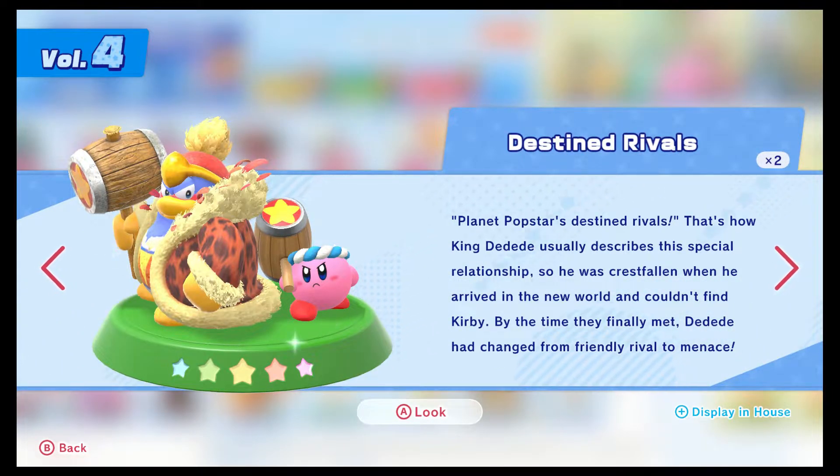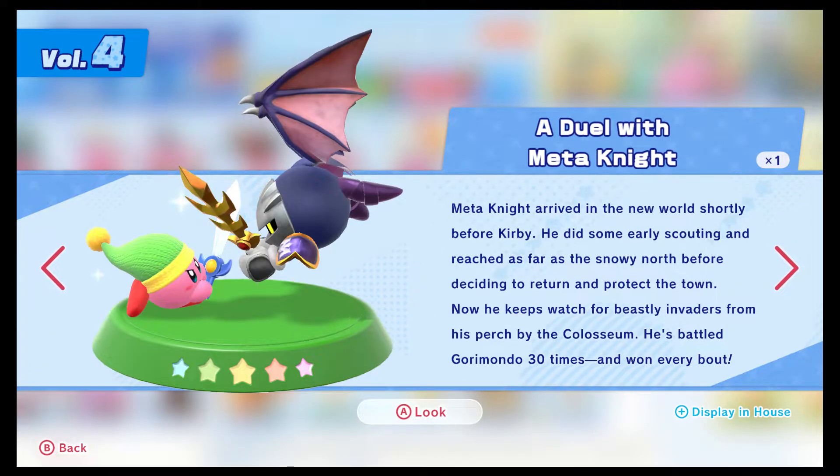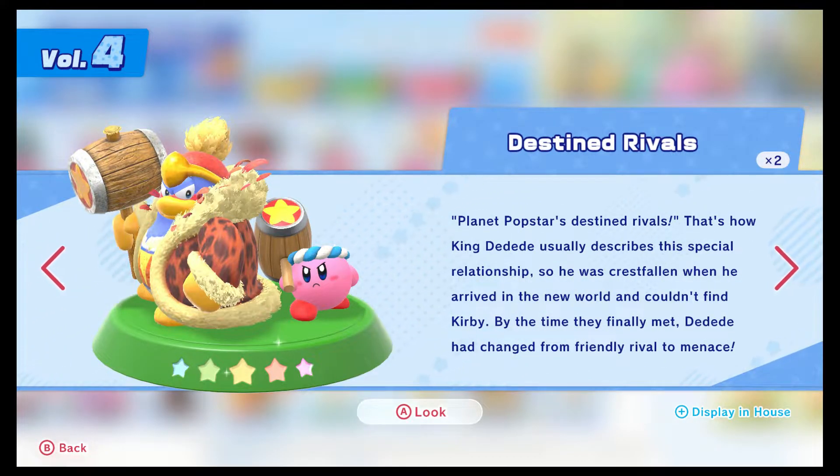Destined Rivals - Planet Popstar's destined rivals, that's how King Dedede usually describes his special relationship with Kirby. He was crestfallen when he arrived in the new world and couldn't find Kirby. By the time they finally met, Dedede had changed from friendly rival to menace. He's like the antagonist of the first game, but from that point on it becomes established that he's usually well-meaning. He's the Virgil to Kirby's Dante. And Madonite's also the Virgil - can Kirby really afford to have two rivals like that?